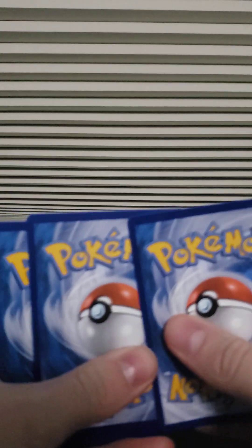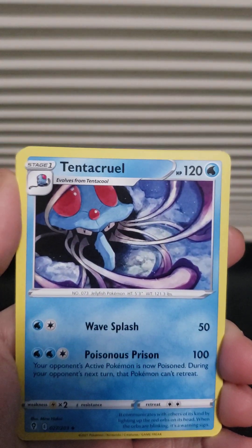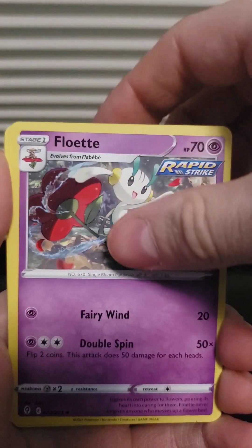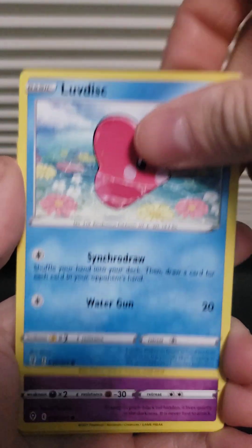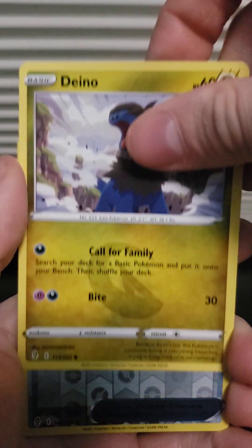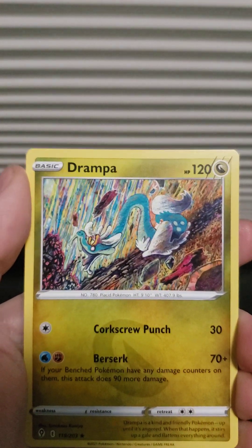One, two, three, four — that's the one. Water energy, Tentacruel, Rubber Gloves, Wobbuffet, Marill, Dino — a reverse holo Boost Shake and a Dragonair. Code card as well.